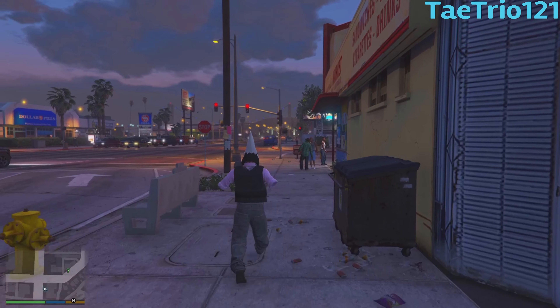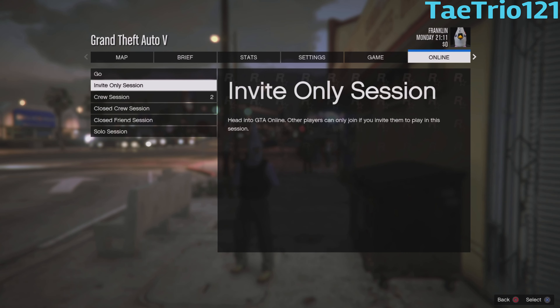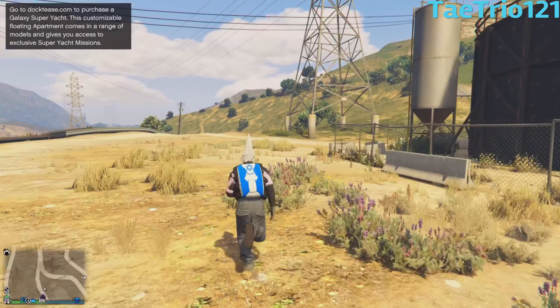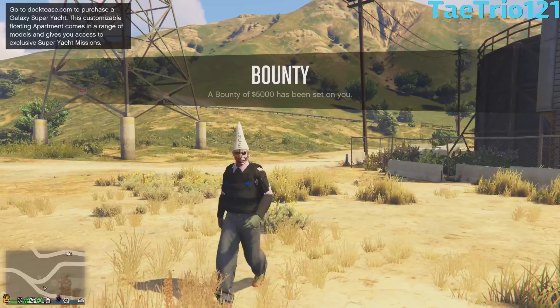Once you've waited that time, start up an invite-only session. Once you've spawned in, you should see the Dunce Cap on your character's head. Then go to the store and save the outfit.